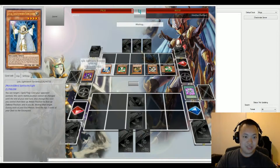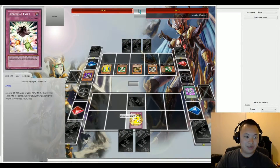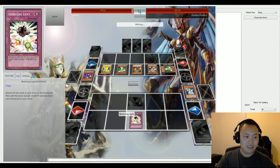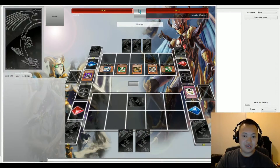Lyla is special summoned onto the field and activates her effect, destroying a face-down card — which is Beckoning Light. Beckoning Light discards all cards from your hand and adds the same number of LIGHT monsters back to your hand. Judgment Dragon and Jain are added to the hand.